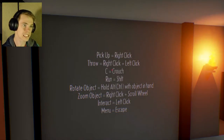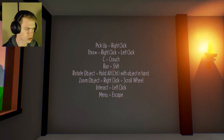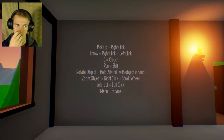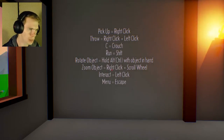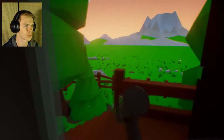Anyway, right click is pickup. Throw is right click, left click. C is crouch. Run is shift. Rotate object is hold alt when object is in hand. Zoom object is right click scroll wheel, interact, and menu. I think I understand this for the most part.